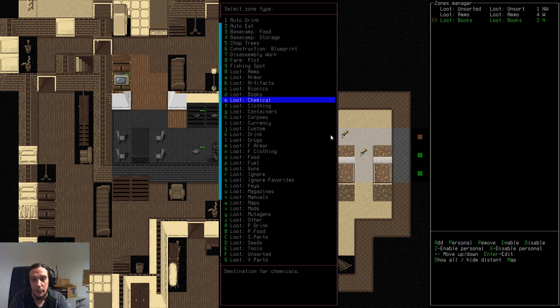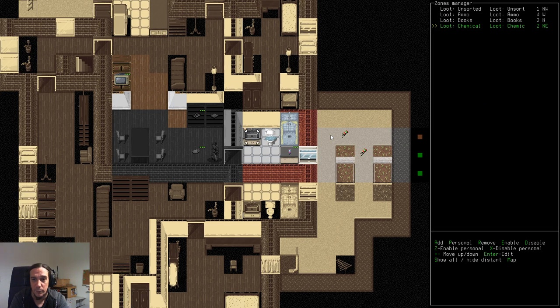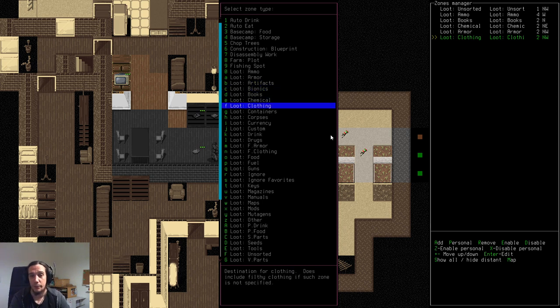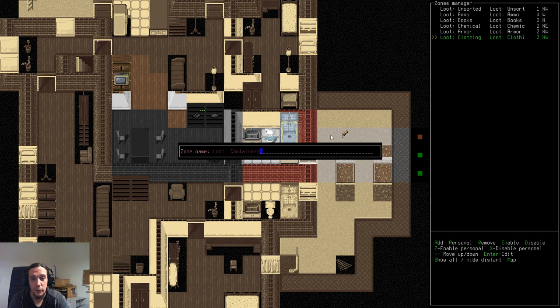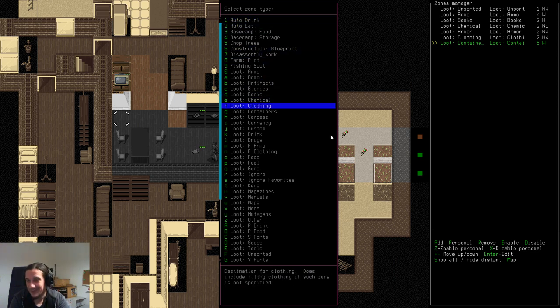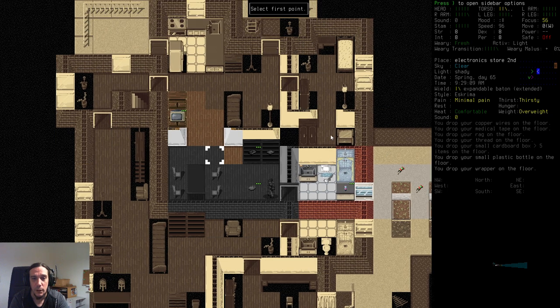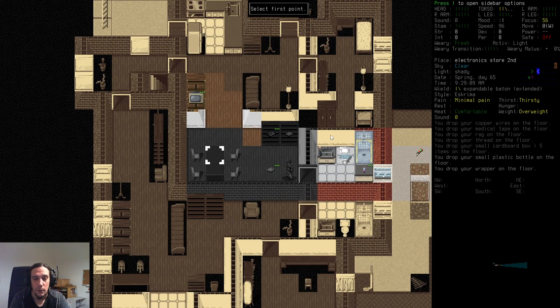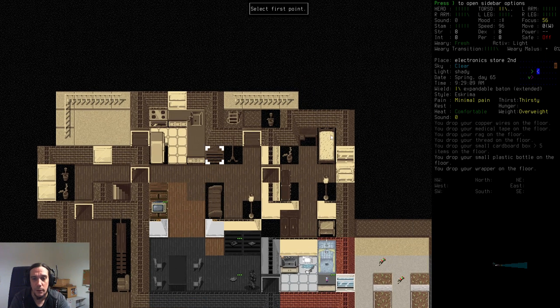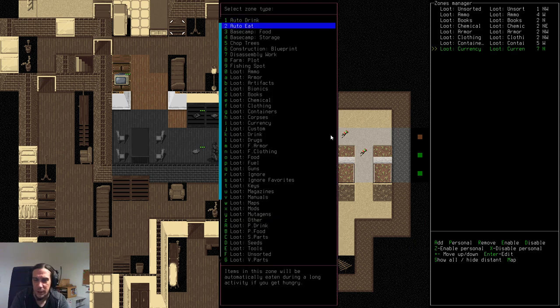Books should go into that shelf. Then chemicals go over here. Armor goes over there. Clothing and armor can share the same spot — you can designate the same spot for several categories. Containers go in the corner. Currency — why not? It's moderately important; you can use it for some things but not that much. So currency can go somewhere over there.